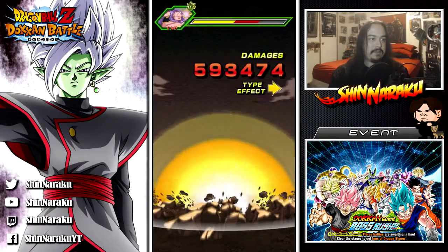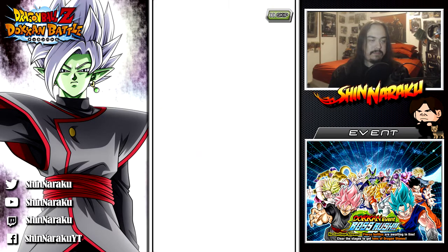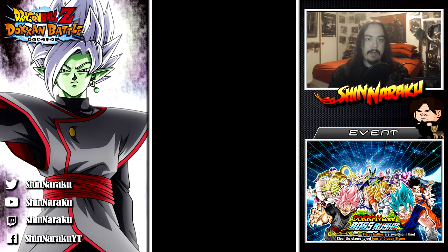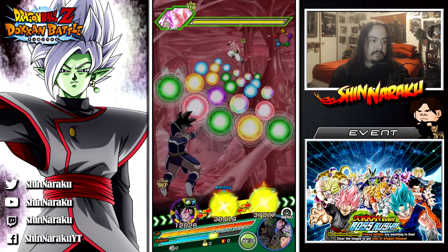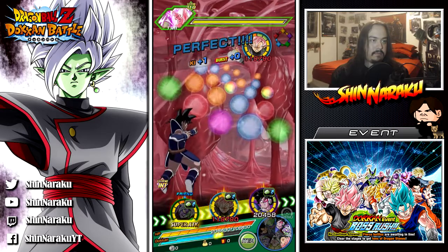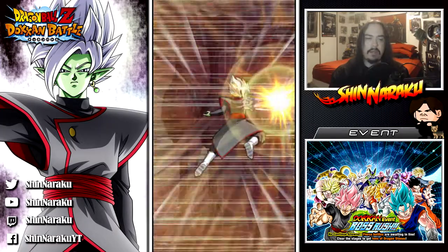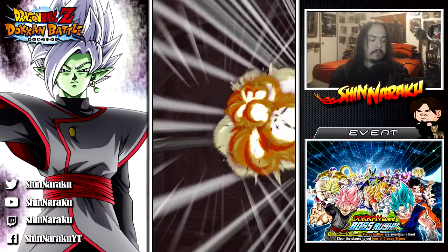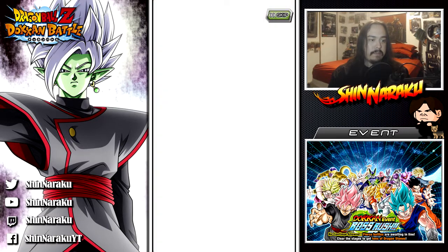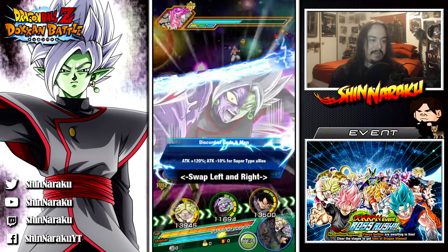I don't have any units that'll help with their little gimmicks, so it's just pure power — that's all it is. Dokkan mode helps a lot since you get HP back every time you use it. I forgot how much — I don't think it's a full restore, but I know it gives you some health. I hate Kid Buu. He's so lame.